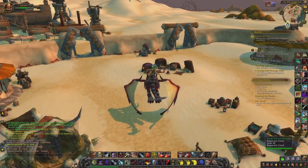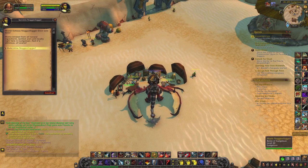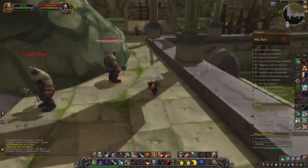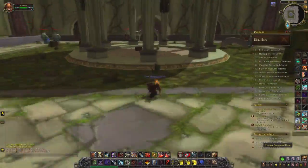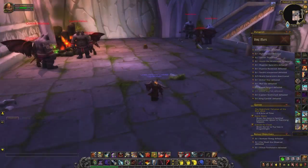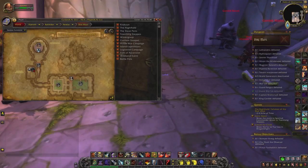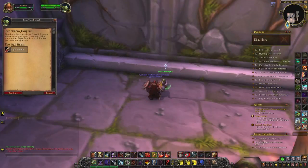The Noggenfogger Elixir can be bought in Tanaris in Gadgetzan, and that's pretty easy to obtain. After getting your Noggenfoggers, head over to the northern dungeon of Dire Maul and just walk straight up until you reach this area. Collect the item on the ground and hand it over to the goblin below you, and he will give you the Ogre Suit in return.